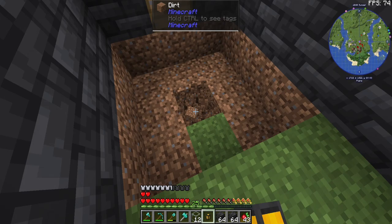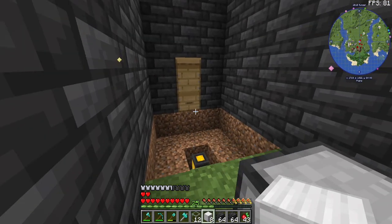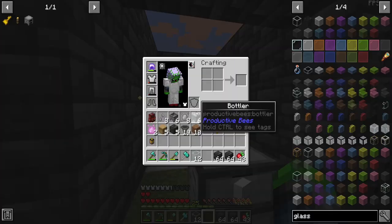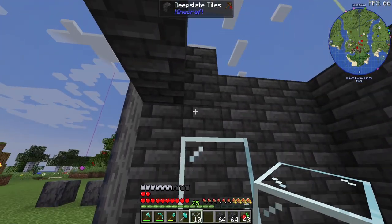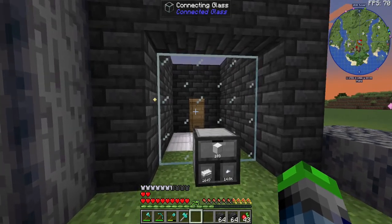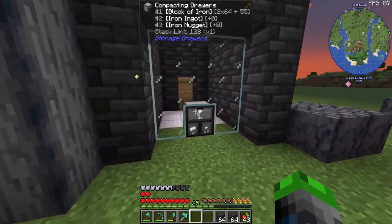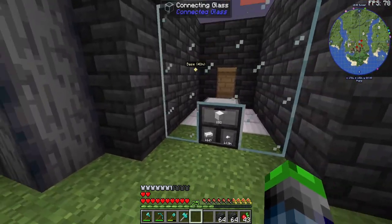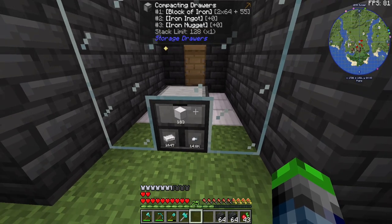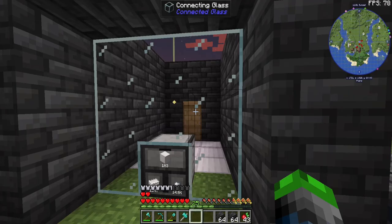The feral flare lanterns allow us to place them down here and they'll light up everything, which is amazing. We also have connecting glass here, which connects kind of like Optifine. We'll put a drawer connector down below, which will allow us to move items in. Look at how many items are here — we'll just insert them all into that.